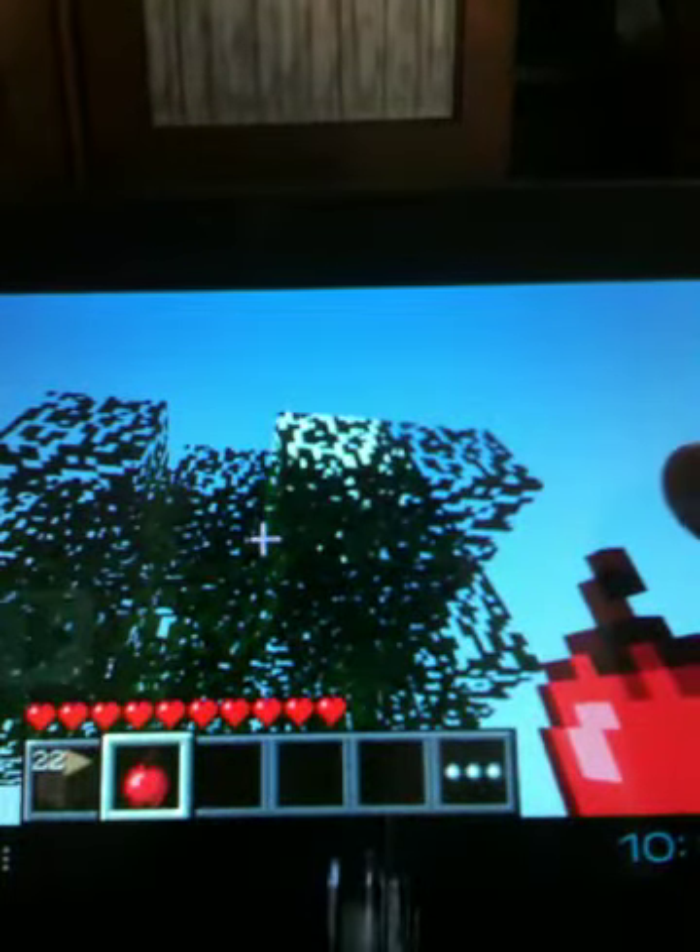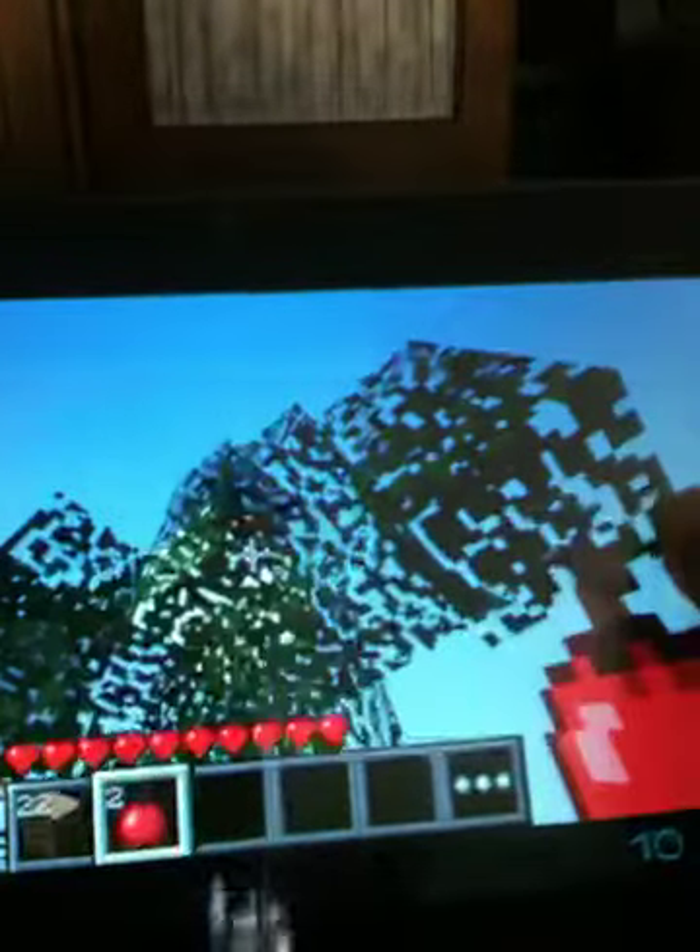Just gathering some wood here — no saplings yet. Another apple — that's food, that's good. Right now I have it on peaceful mode so I don't have to worry about mobs coming after me quite yet. But as soon as we get going good underground, I will turn peaceful off and we will have mobs.